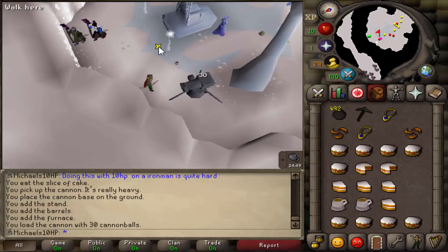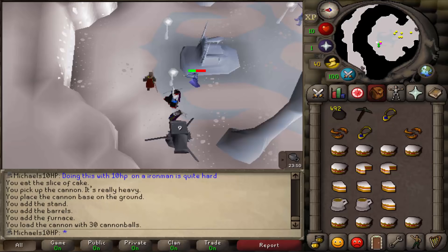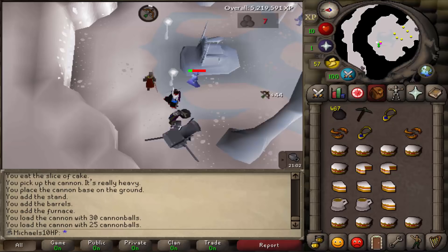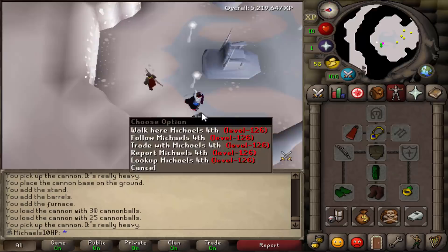You place the cannon where shown in the video, start it, and then stand behind that pillar — the ice queen will get stuck. Then with your other two accounts you build something like a wall, so when you go for a refill of the cannon the ice queen can't walk through the other accounts, because you haven't freed those squares by walking onto them. It will just be stuck behind them and you can refill the cannon without any problems. One refill did the job and I was able to get myself the ice gloves. Note: you have to do all the cannon damage on the ice queen yourself, otherwise it won't count as your kill as an Ironman.